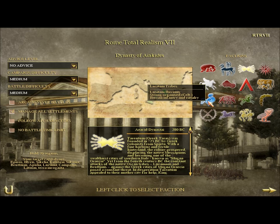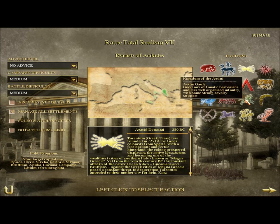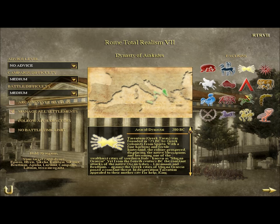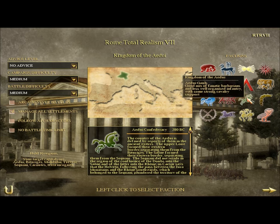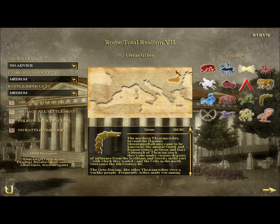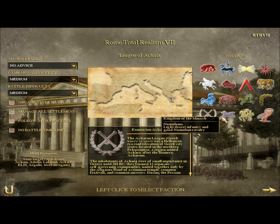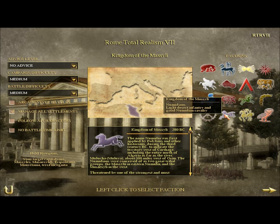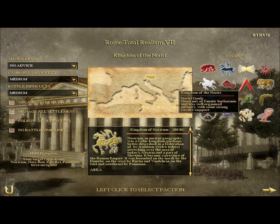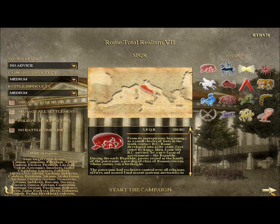Sparta, the Illyrians, Lusitania tribes, the Kingdom of Arverni with more barbarians, Aedui but they're like in the Gaul area, the Gaete tribe — more barbarians — a Greek faction, some factions that are kind of like replacements for the Numidians, another barbarian faction, and the Dynasty of Antolos which is like Pergamon. Alright, so we're just going to go ahead and start the SPQR campaign.